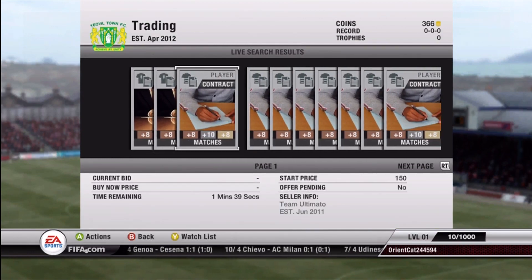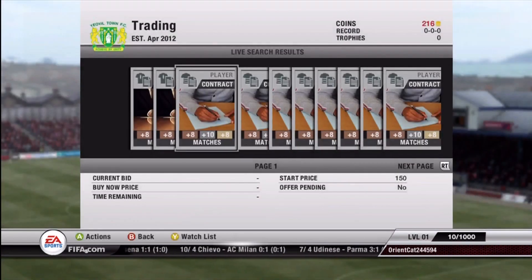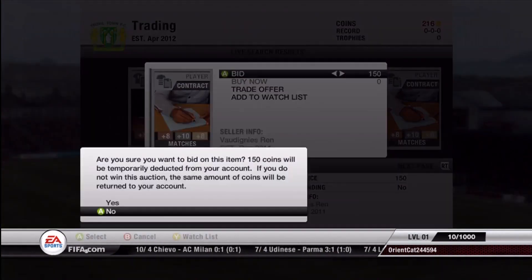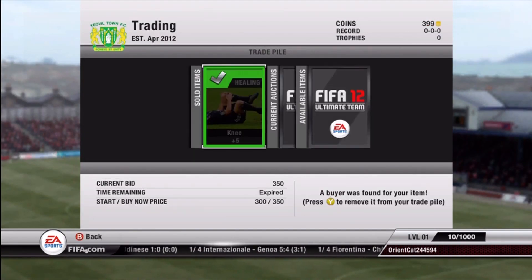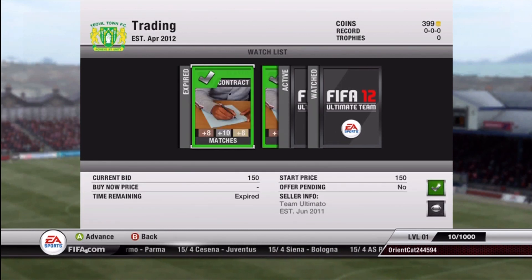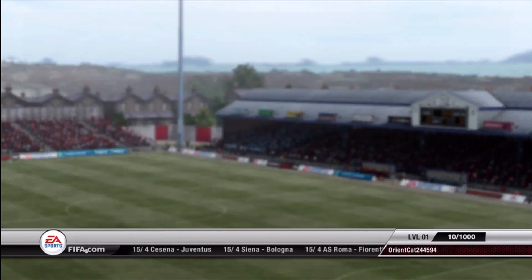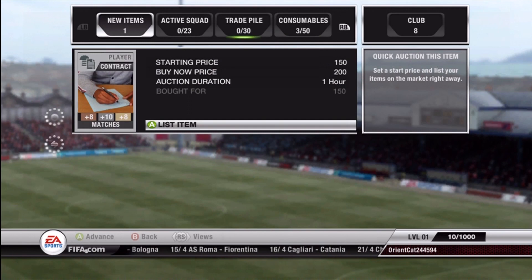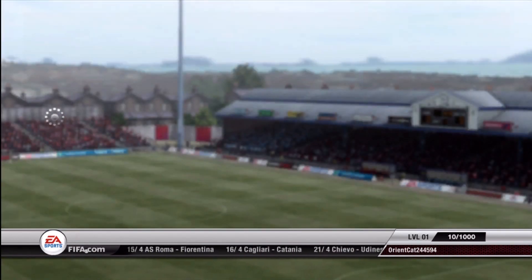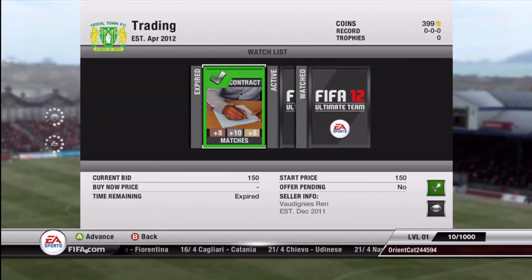When I first started, I pretty much was just buying silver contracts for $150 and selling them for $200 instantly. It was a pretty quick way. Actually right there you saw I got a healing card — I bought that for $300, just sold it for $350. For most of this video it's going to be me just flipping some contracts real quick.